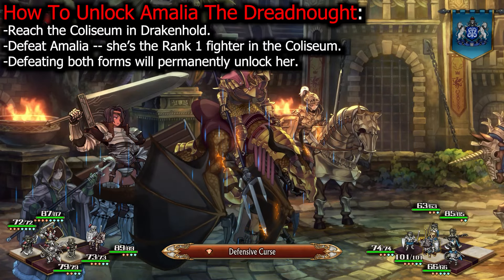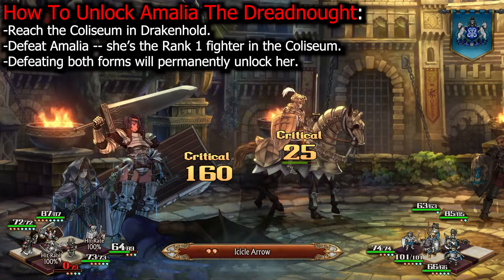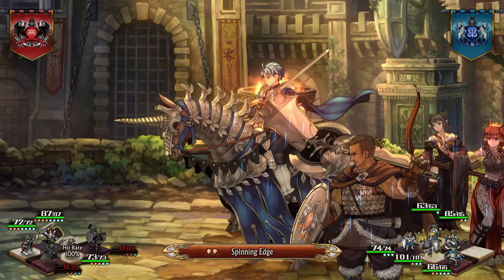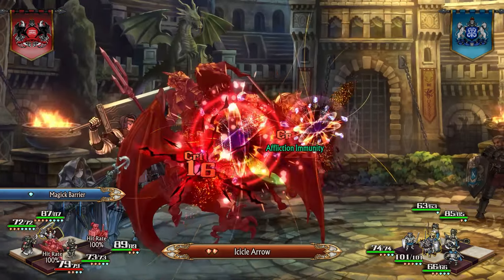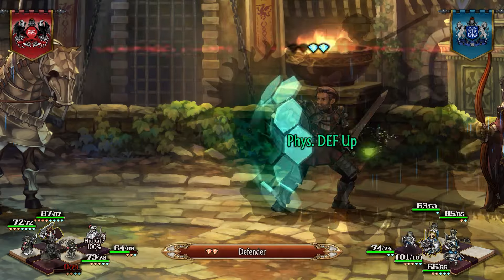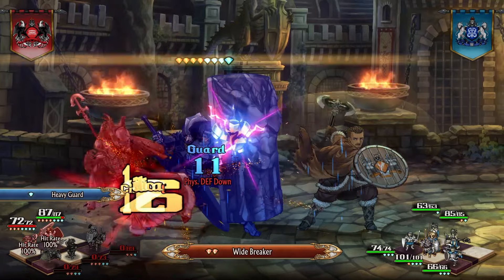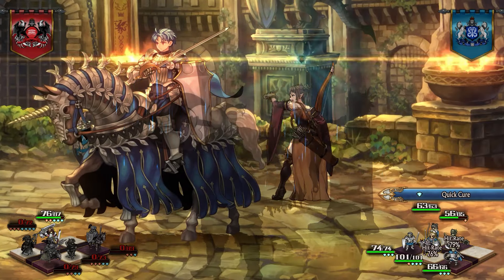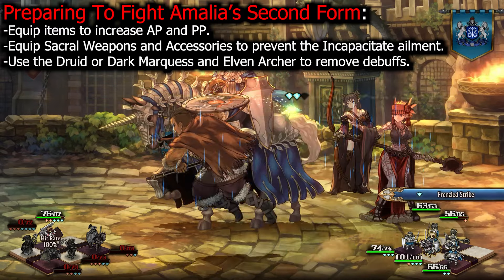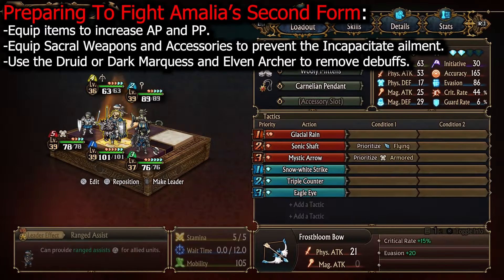The real challenge is defeating her second form. If you're a casual player, this can be extremely difficult — I recommend using Elaine in a specific team. Create a team of 5 heroes; you can upgrade units to have 5 characters once you reach A level renown. I used Elaine the High Lord as the leader. I highly recommend using a Druid class to debuff Amalia while other jobs deal high damage. You don't need to defeat Amalia — you just need to outlast her. Support jobs like the Elven Archer are also useful. Equip items to give yourself more actions; you'll need at least 3, but I recommend the full 4 for some characters.